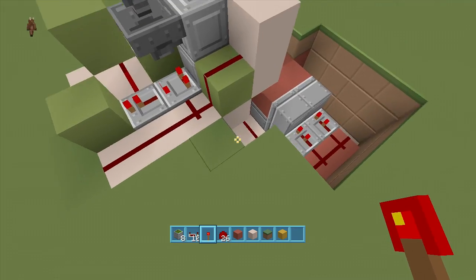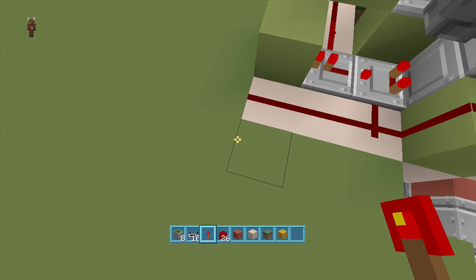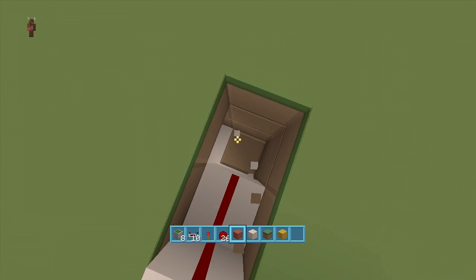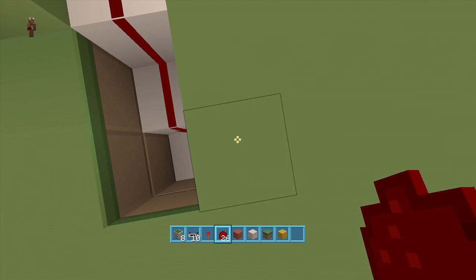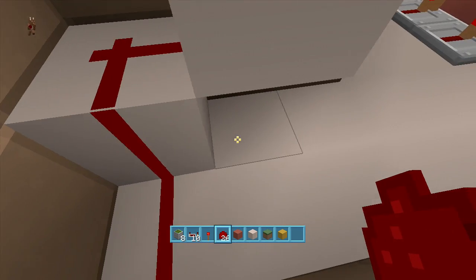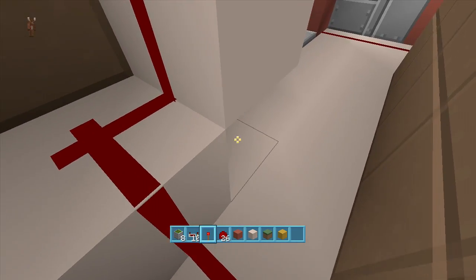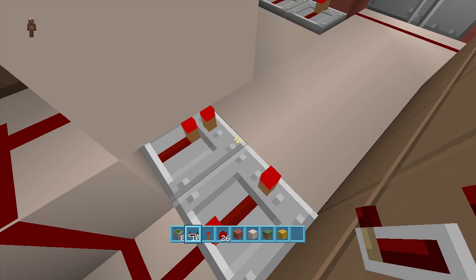Now all we have to do is hook up this area down to here, but we need a pulse extender. Right off this dust, come down a block, put redstone dust here, come down two blocks, put redstone dust there, then come down three blocks and put redstone dust. Coming out from underneath that block, put a repeater on one-tick delay, and coming out of this redstone dust put a repeater on four-tick delay. We're making a pulse extender so the trap stays open long enough to kill your friends.